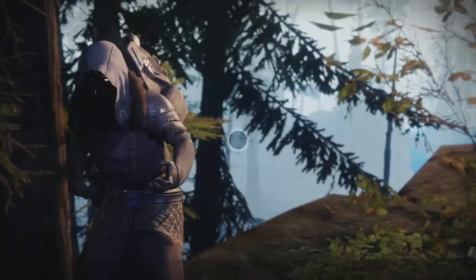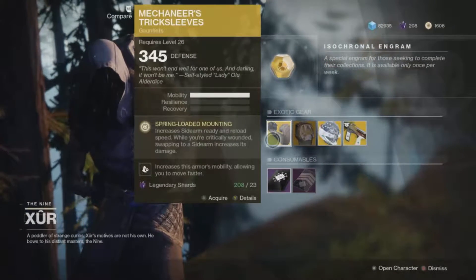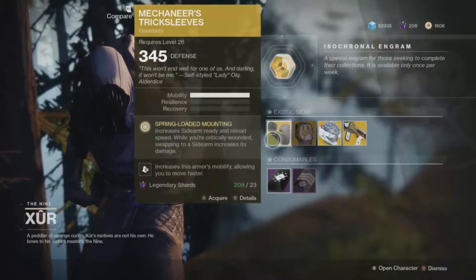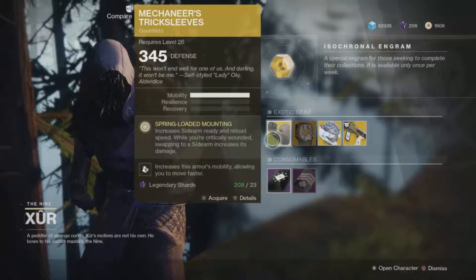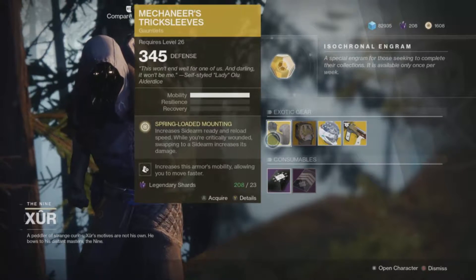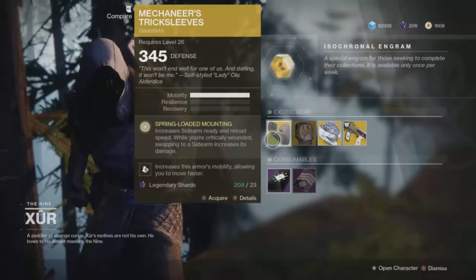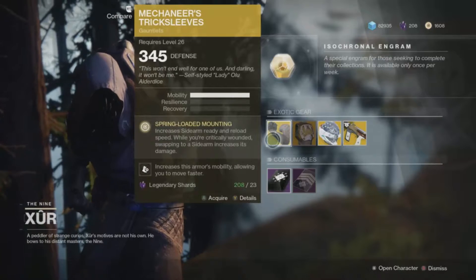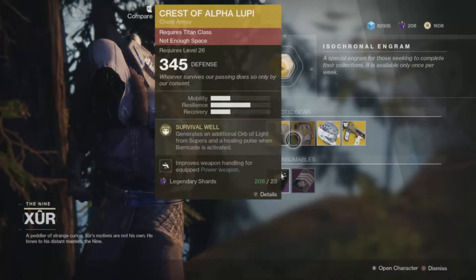Xur is up here and he is selling his isochronal engram as he always does. For the Hunter class he's selling the Trick Sleeves, which increase sidearm ready and reload speed while you're critically wounded. Swapping to a sidearm also increases its damage, which is really nice because there are some good sidearms out there. However, I'm not a big fan of sidearms so I don't use these too much.